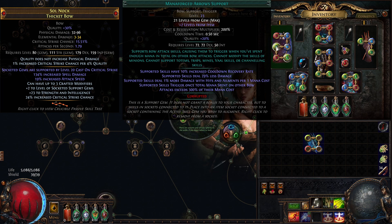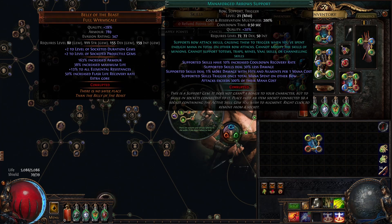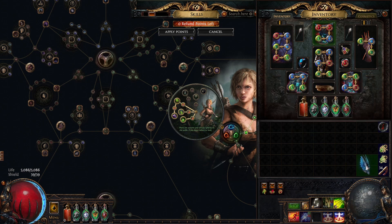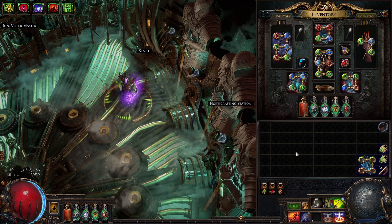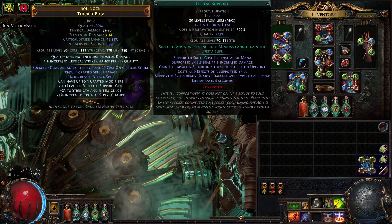Originally I had four cast-on-crit Manaforge setups — one in the bow, one in the chest, one in the gloves, and one in the helm. The helm I purchased extremely cheap a few weeks ago. But much like my previous build, even though I can cause a ton of screen chaos and hit the target hundreds of times, it wasn't the best for my setup. So I dropped the helmet and gloves from the Manaforge setups to run more auras and have more debuffs on the boss, so my actual six-link Manaforge setups would do more damage net than having four Manaforge setups.